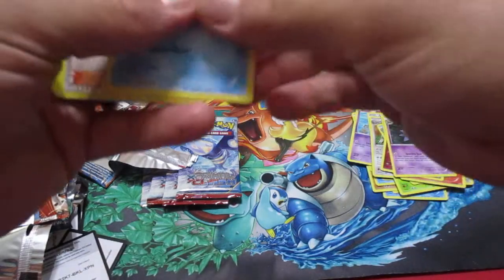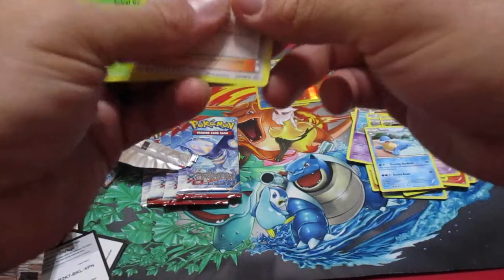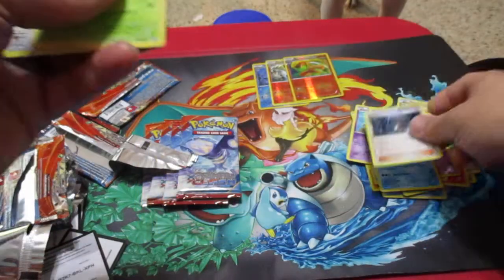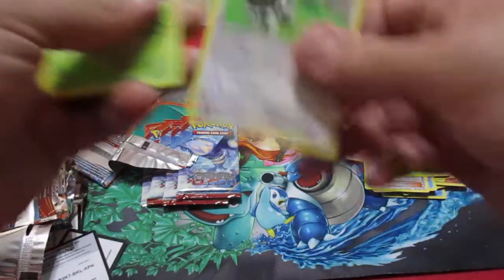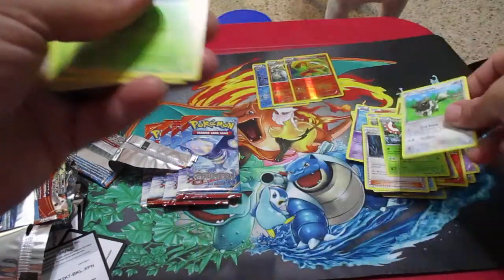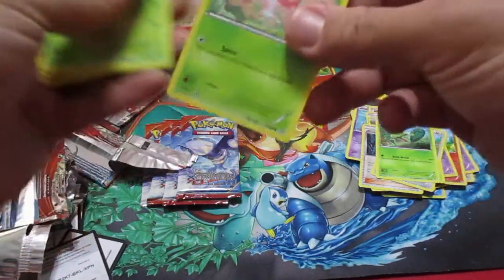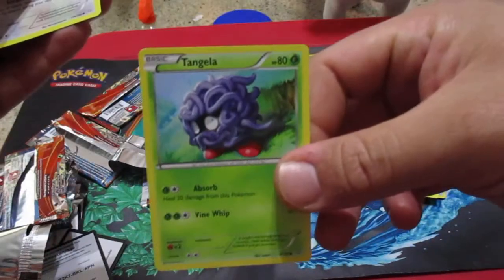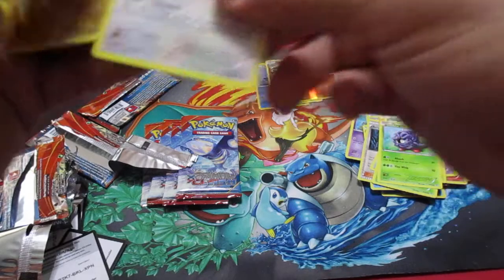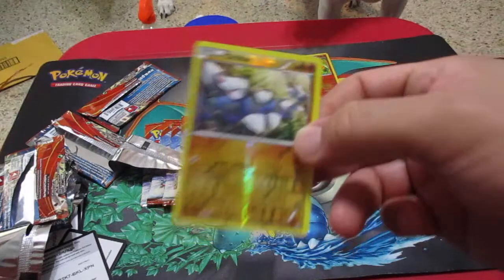Let's see what we got on this one. Celio's, Archie's Ace in the Hole, Masquerain, Zigzagoon, Treecko, Shroomish, Tangela, Bidoof. We have a Reverse Drill Burr and a Full Art Macargo.